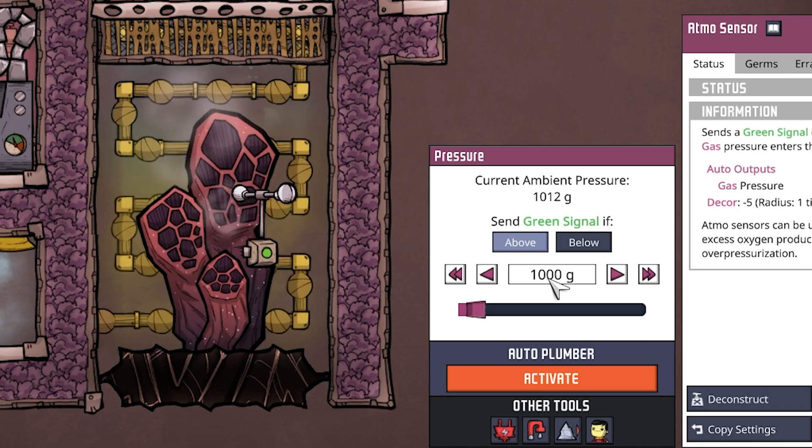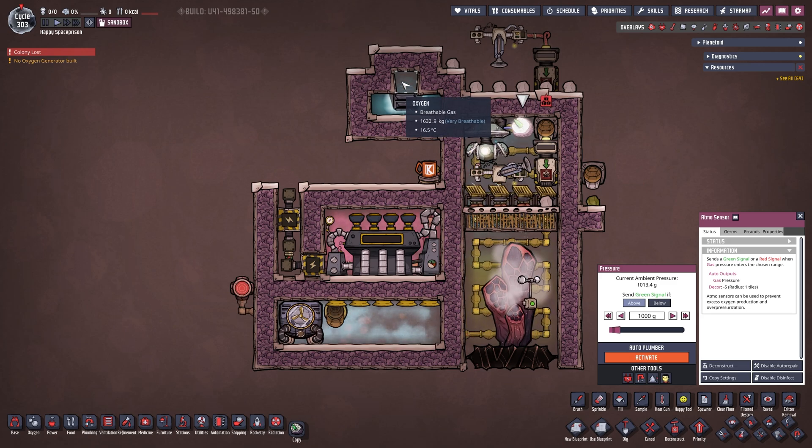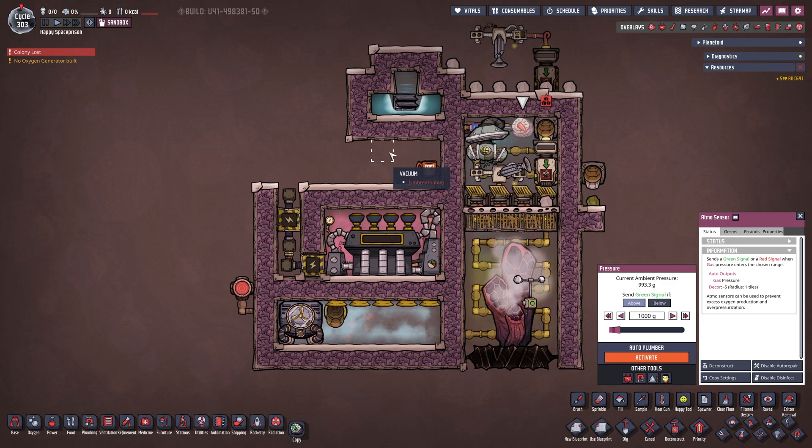We have an atmos sensor set to above 1000 grams - you can set it to whatever you want, you can even vacuum this out entirely. As long as you make sure you don't get any polluted oxygen in here, you're fine. In my case I built an infinite storage and we already have 1600 kilograms in here, so this has been running for a little bit. It's only one tile, has no pump built in - it's literally just a placeholder. You can feed it straight into your base or do whatever your base requires.